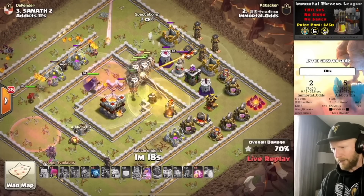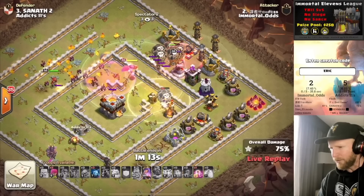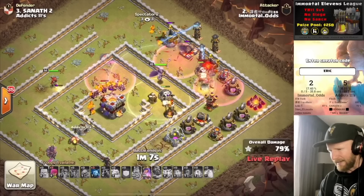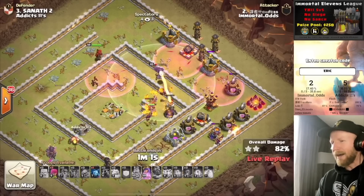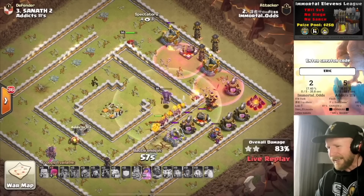87% — can he at least reach that? He pops the Queen ability and has a couple of minions working on the left side of the base. The Queen will power through a couple more buildings, but she's going to get overwhelmed by the Expos and this one is going to fall short. So 75%, and Addicts 11 might give up their lead if Immortal Odds can respond with a triple.